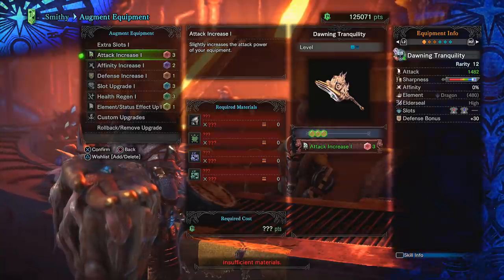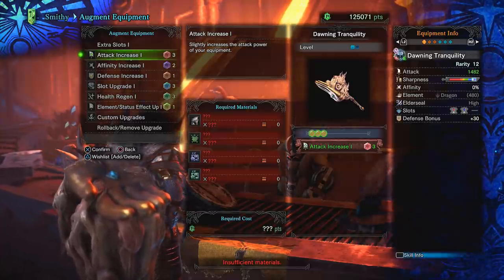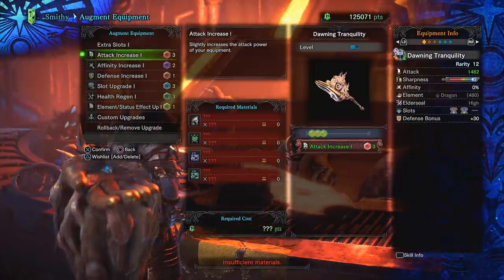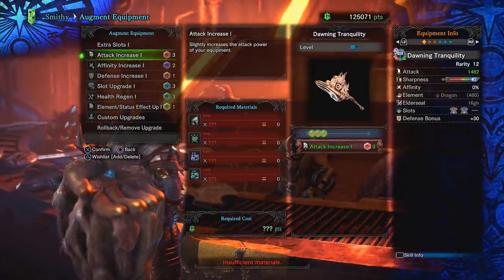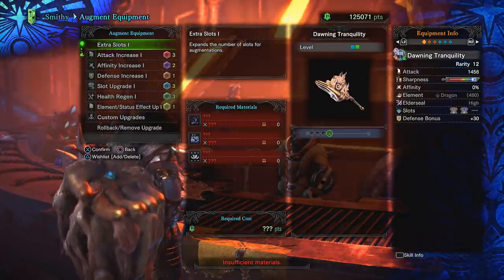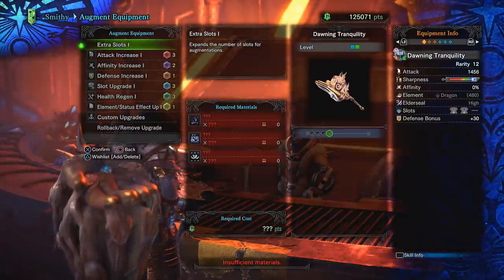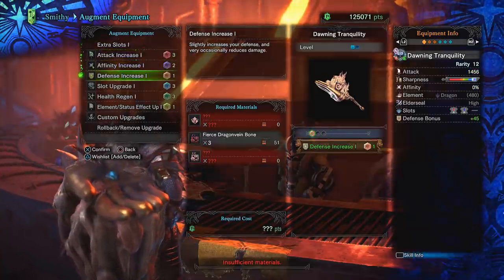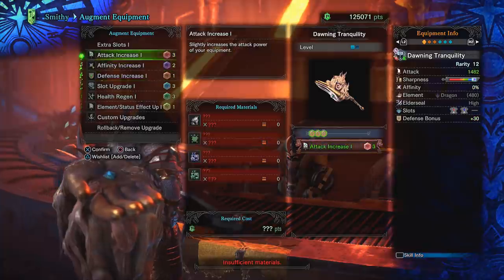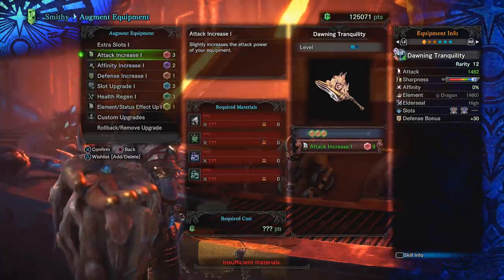For augments, I have no clue what it takes to upgrade this, as I haven't leveled my guiding lands that far nor farmed too much yet. But since we already reached near 100% crit, I would just go with attack up, and maybe not even use the other extra slot upgrade, since the only thing you could get with that is the defense up one — which, meh. Min-max that if you want, but I'd rather save the mats for other weapons.